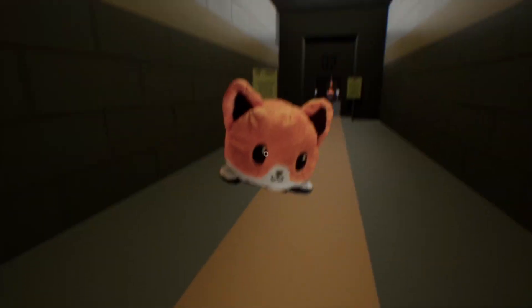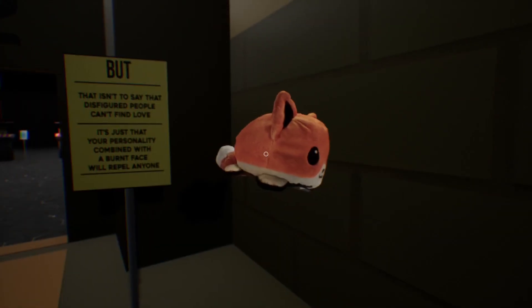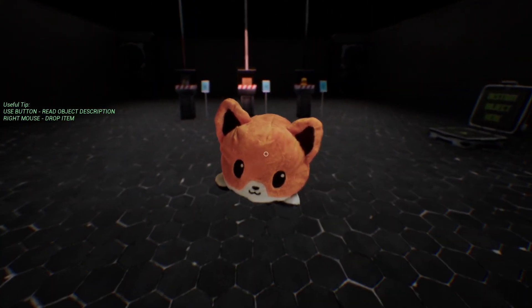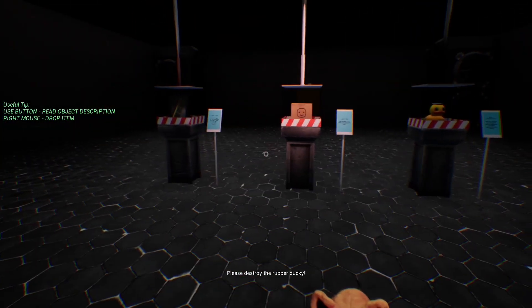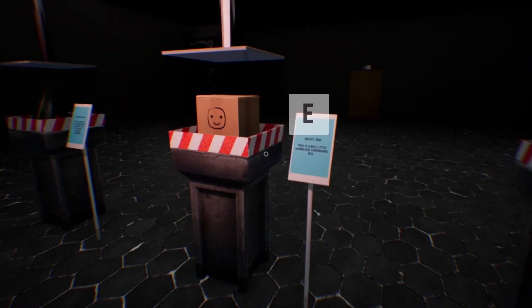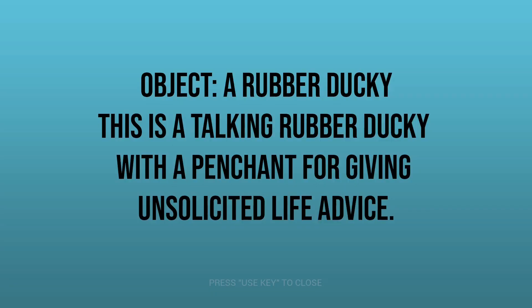The player sets down the fox for safety as the developer posts fire warnings: 'Do not set yourself on fire during the next test. Seriously. Fire can disfigure your face and no one will love you and you will die alone.' Then acknowledges: 'That's not to say disfigured people can't find love — it's just that your personality combined with your burned face will repel anyone.' Three objects are presented: a photo of the developer as a child (only photo in existence), a cardboard box, and a talking rubber ducky with a penchant for giving unsolicited life advice.